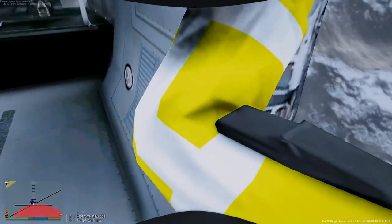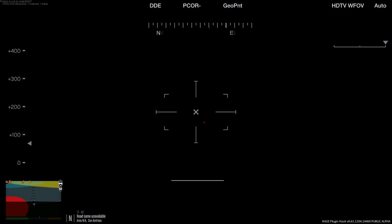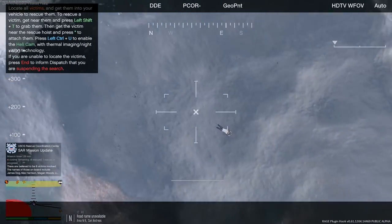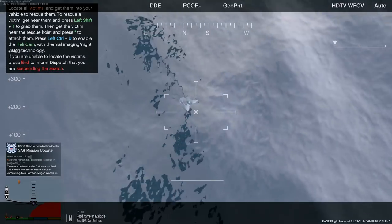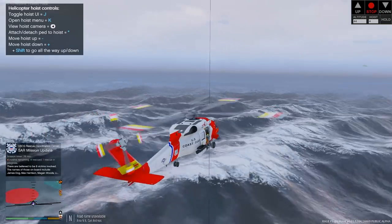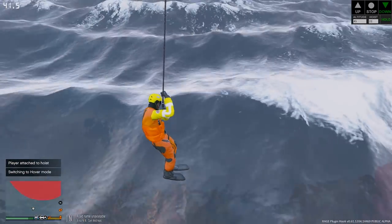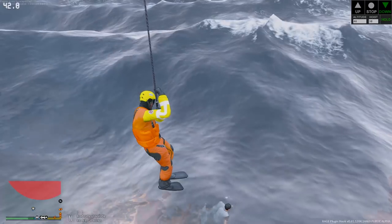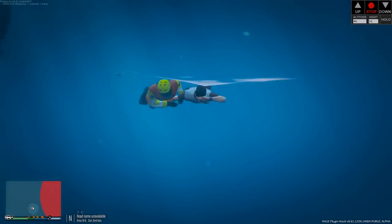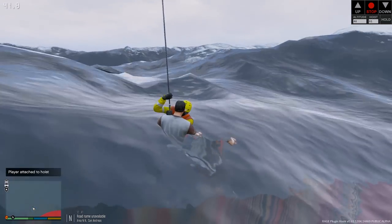We are back over the search area. I think I just saw somebody — we got one person directly underneath us. Let's go ahead and lower our altitude down. Let's go ahead and grab this person here. Let's get the hoist — let's lower ourselves down and try to just grab them and go right back up. We still got three more people we got to locate. Let's go ahead and make the quick grab. Got them! Let's get them hoisted up.